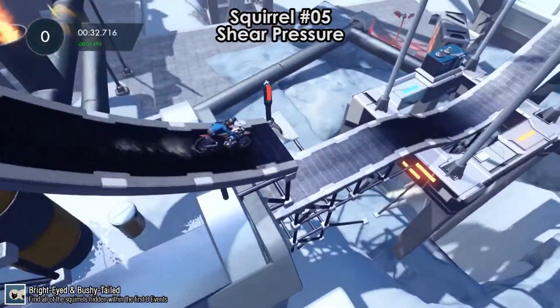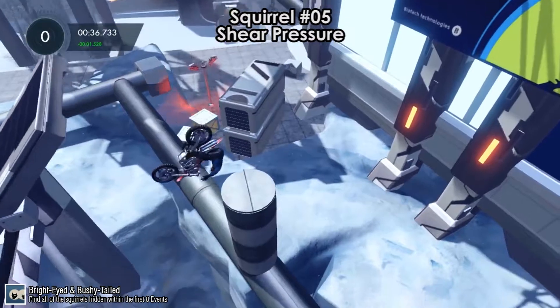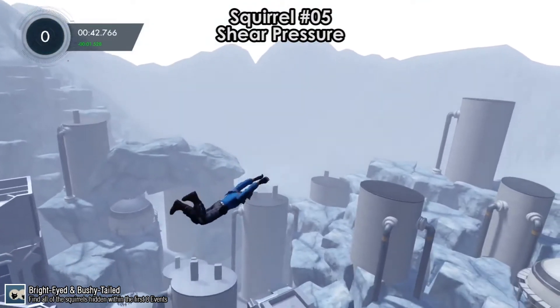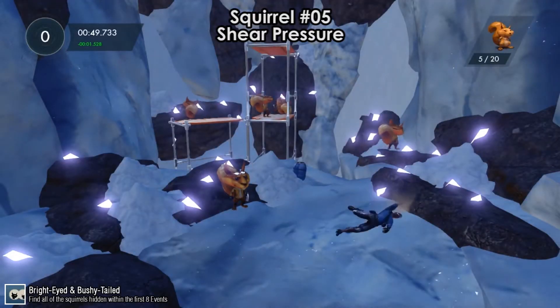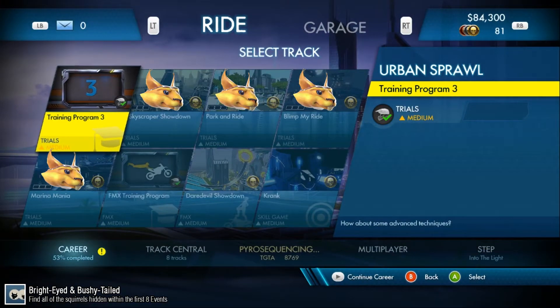For squirrel number 5, go to Shear Pressure. As you get to this location, take it slow because you want to hit that chimney. If the chimney explodes, you'll need to restart the track — the checkpoint is not enough. Bail out, go over the finish line, and land on that hole. It's a pretty big hole. That's squirrel number 5.